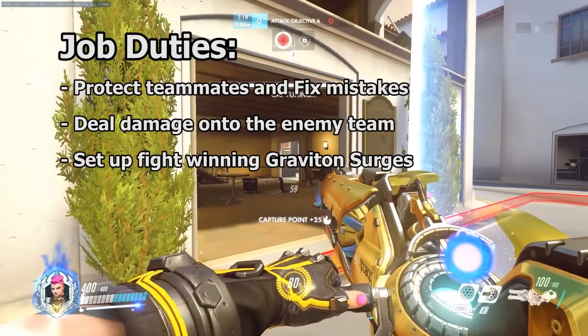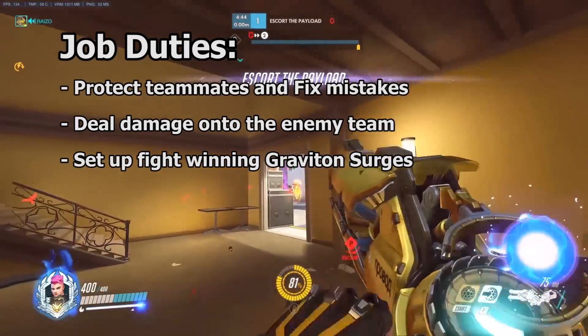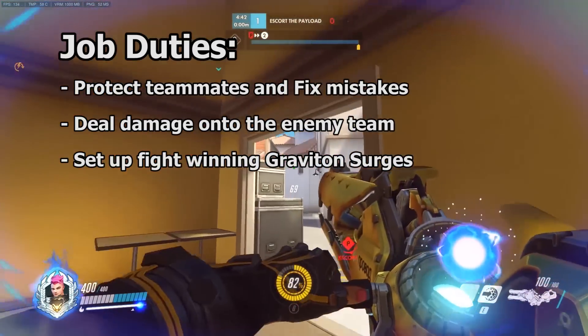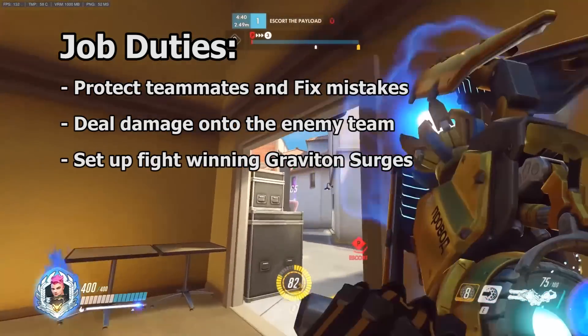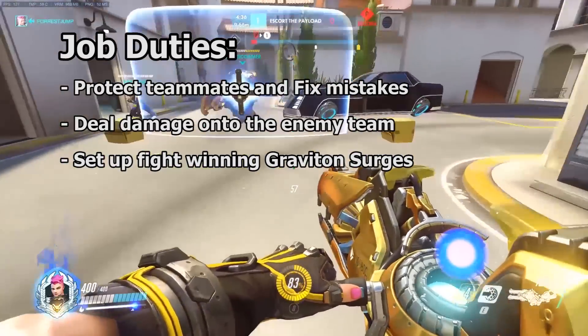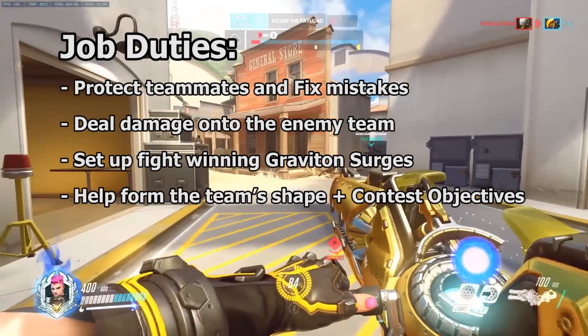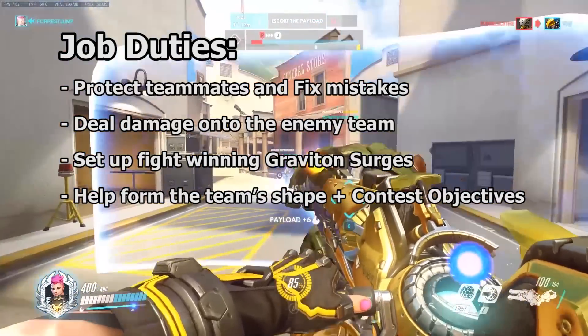When Zarya builds her Graviton Surge ultimate, it is Zarya's job to make sure this powerful and valuable ultimate is used to actually win teamfights. She needs to set up good ultimate combos with her teammates and be sure she is ulting at the correct times. Lastly, it is Zarya's job to help form the team shape and play objectives.